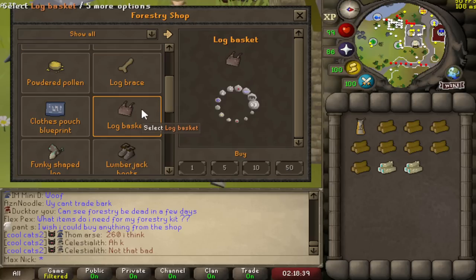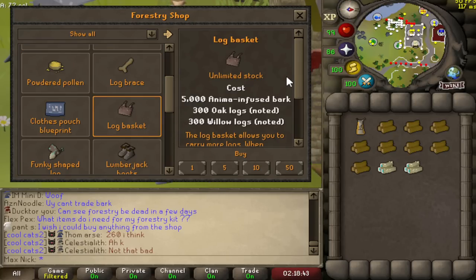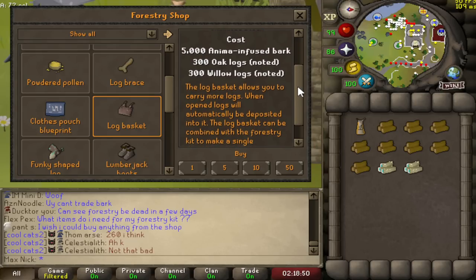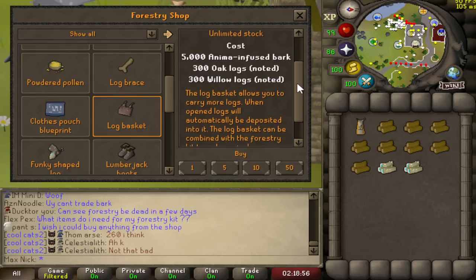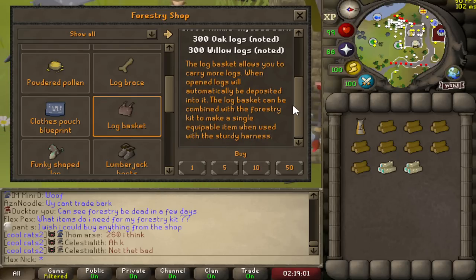The next rewards I'm going to go over are two that go together: the Log Basket and the Log Brace. The Log Basket works very similarly to the Fishing Barrel from Tempoross — it allows you to carry 28 more logs in a single inventory slot, so very useful. I think this item is well worth the cost of 5,000 anima-infused bark, 300 oak logs, and 300 willow logs.